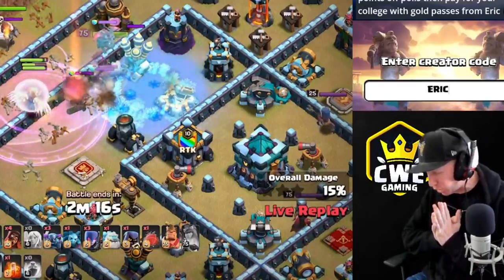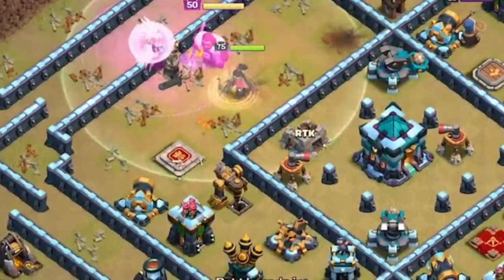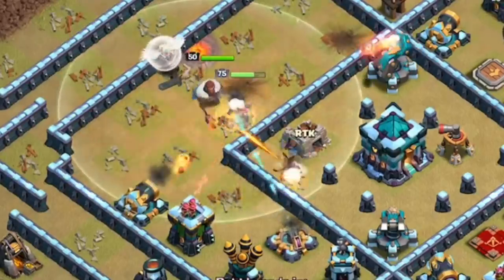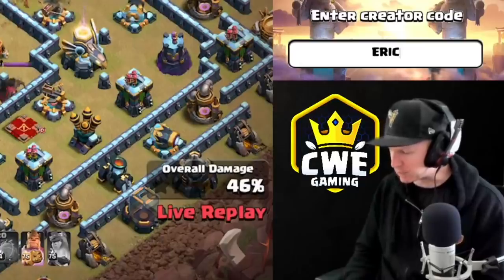The invisibility spell just screwed him so hard. He doesn't even have a safe two-star here — the queen can't reach the town hall. Can he still pull this back for a triple though? If he can, that'd be crazy.